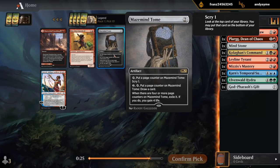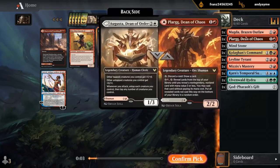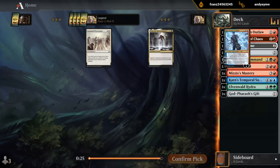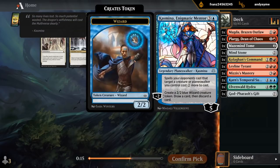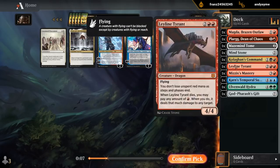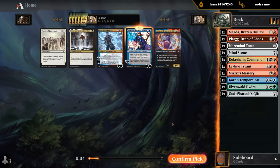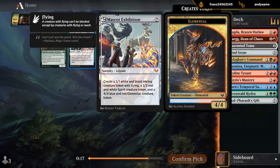There's a Maze Mind Tome as well. If we're gonna go Godfrey's Gift, we do need to make sure we have enough creatures — so that's a vote for Daredevil potentially. Can't really go wrong with Maze Mind Tome. Not sure yet which direction this is headed, but for now we're just taking good cards that can go in multiple decks. Cosmina is a discard outlet as well, so maybe we take Cosmina — that also enables the Temporal Sundering. So it could just be Blue-Red, but kind of a weird Blue-Red deck.